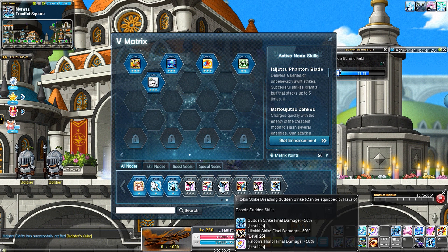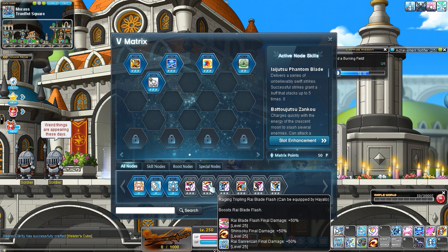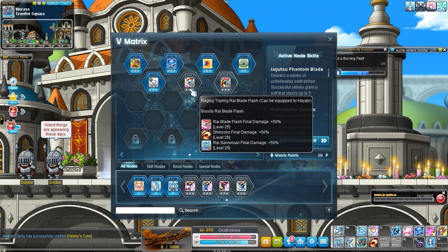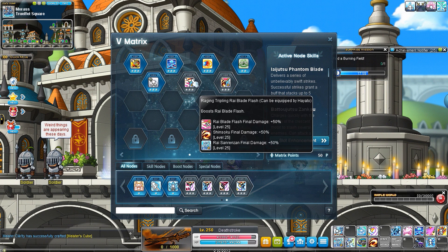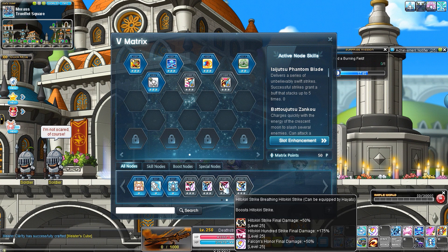Don't forget the primary boost nodes. You want a primary pair, mainly to boost the two Rai skills: Rai Blade Flash and Rai Sunrinzen. Those two are crucial. The third one can either be Shin Soku or Falcon's Honor. I personally chose Shin Soku because I didn't need the extra damage from Falcon's Honor. Generally speaking: Shin Soku for bossing and Falcon's Honor for mobbing.